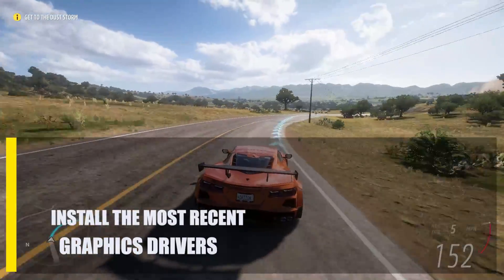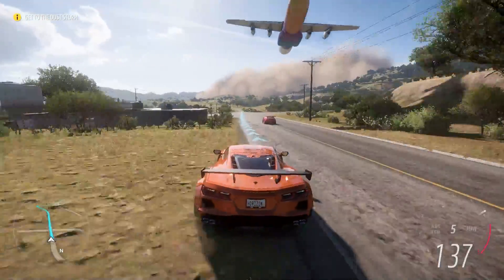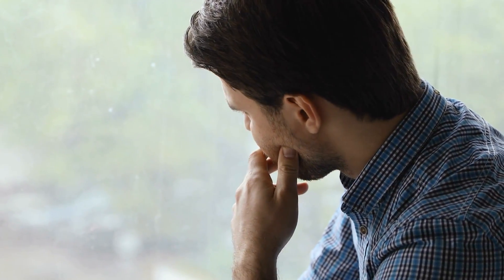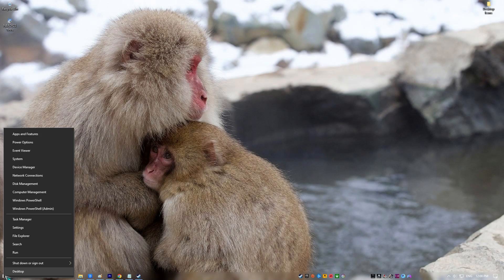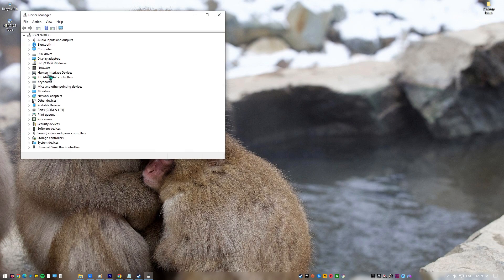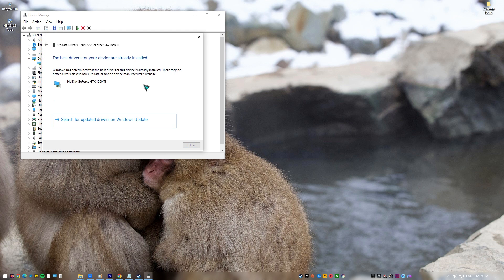Next, install the most recent graphics drivers. Having the right hardware isn't enough — you also need to keep your software, especially your graphics driver, up to date. Sadly, not a lot of PC players know this. A driver is a piece of software that every piece of hardware needs to work right when the operating system needs it. If your graphics card drivers aren't up to date and you try to play a game, you might have problems like crashing, freezing, lagging, and other performance issues.